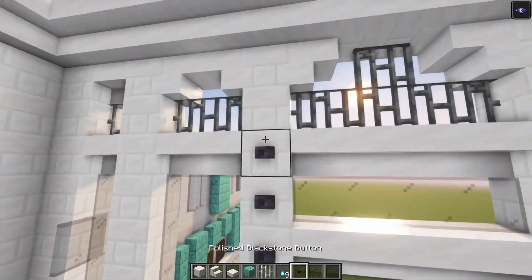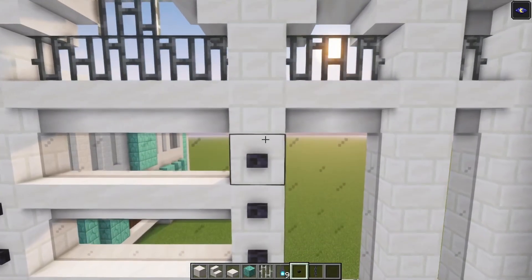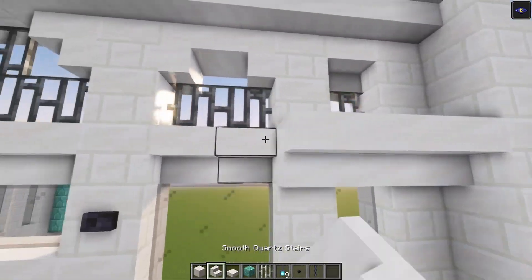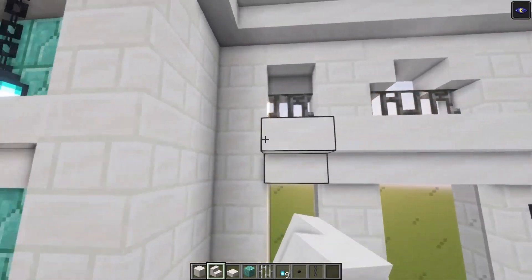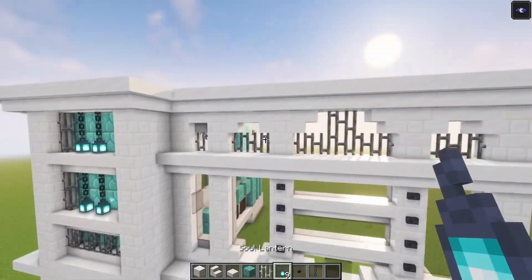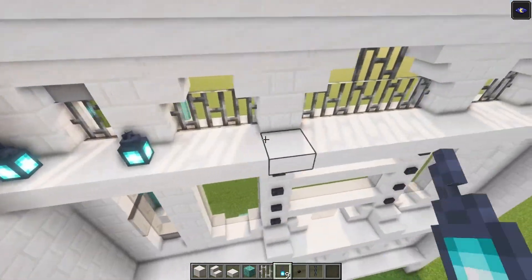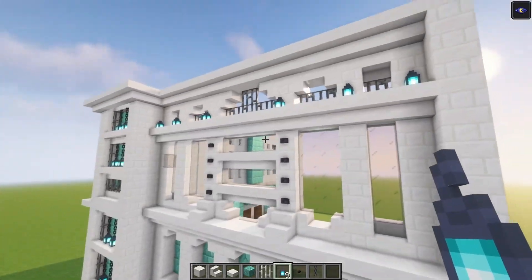Now let's add some more stairs going across. Obviously we are going to connect these two points. And on the sides, you want to go up with some iron bars. Then take your buttons and we are going to place them in again. Right here, you just want to go up until this point. Let's do the same thing over here, and then let's go across again with some stairs. Take your lanterns and place them in, just to light this a little bit up.